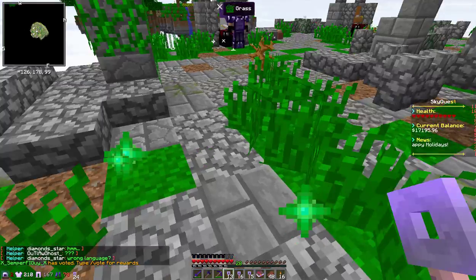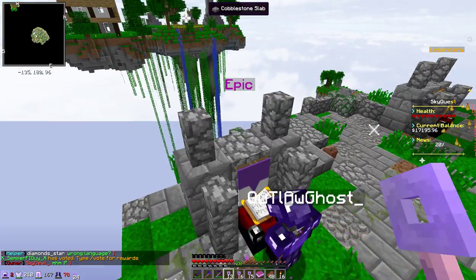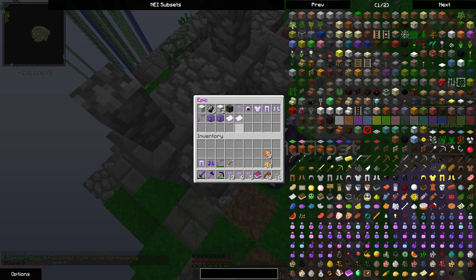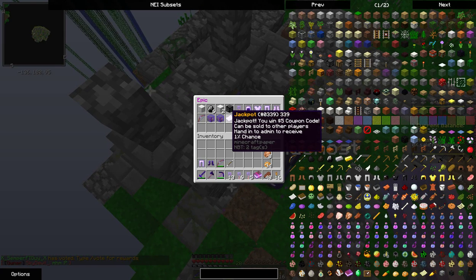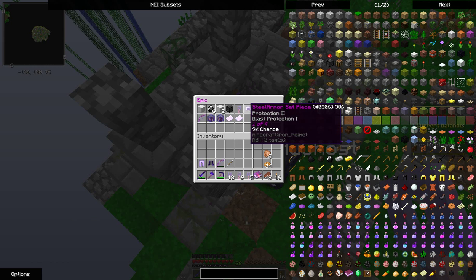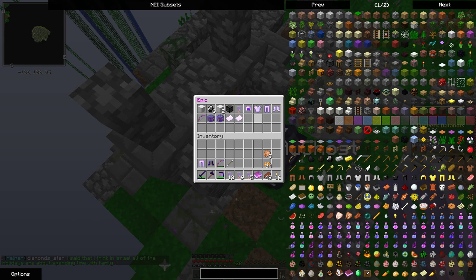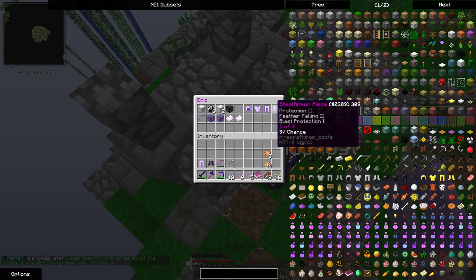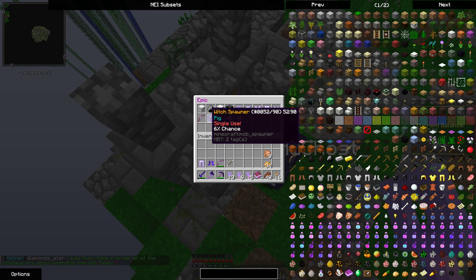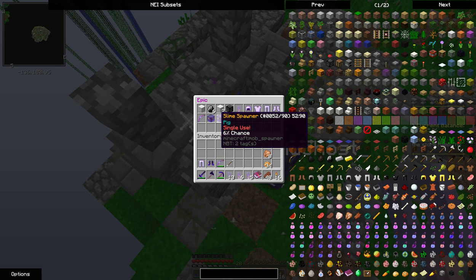In the epic chest you have a 15% chance for an iron block, a 10% chance for diamond, a 7% chance for two iron blocks, a 5% chance for a diamond block, a 10% chance of a legendary key, a 9% chance of every piece of steel armor which has Protection 2, Blast Protection, and Feather Falling. There's also a flaming bow with Punch and Fire at 8% chance, and a spawner at 6% chance.